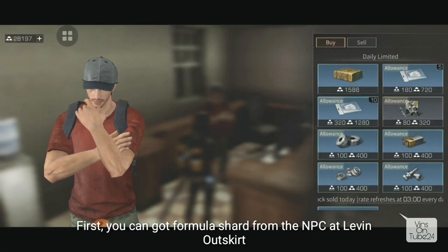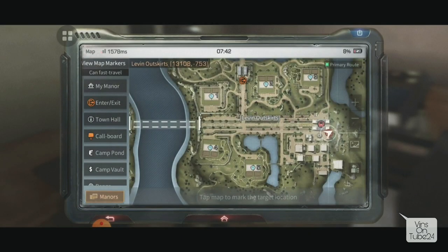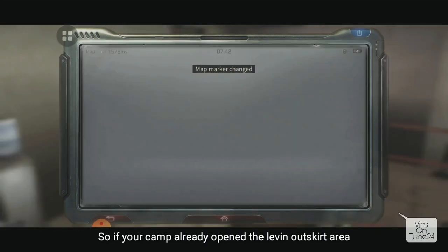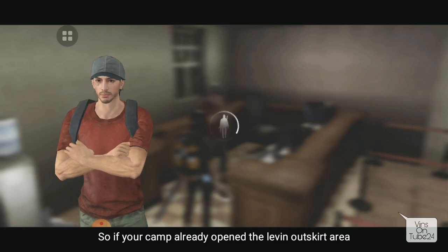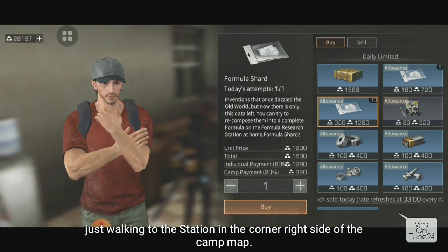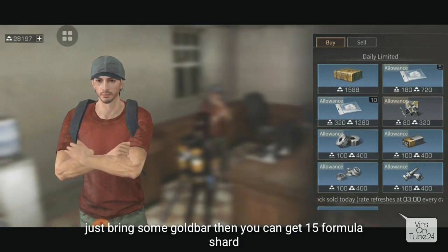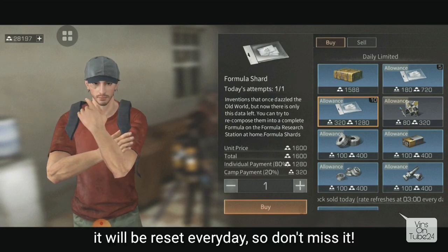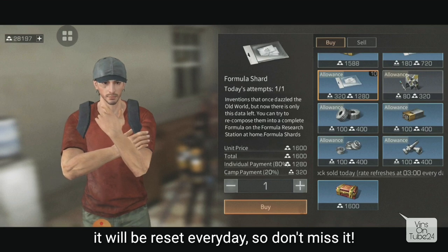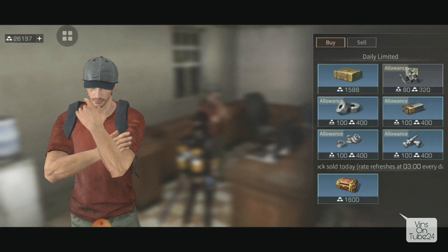First, you can get formula shards from this NPC - his name is Jack Neut. You can get 15 formula shards from this NPC. For those whose camp is already post-industrial, you can unlock Levit Offskirt and buy from this NPC. It resets every day at 3am. The NPC stands by near the station - looks like a ticket seller.